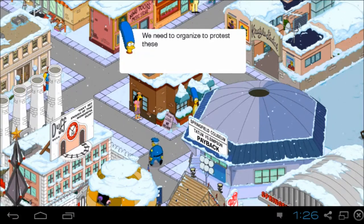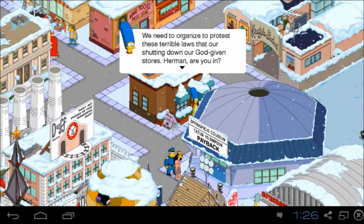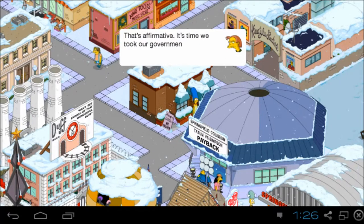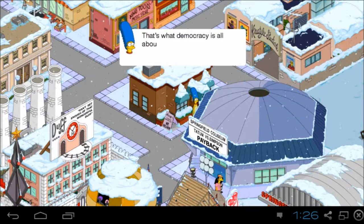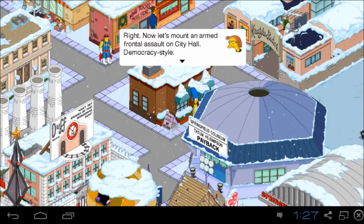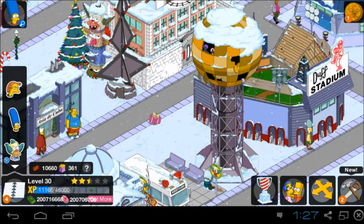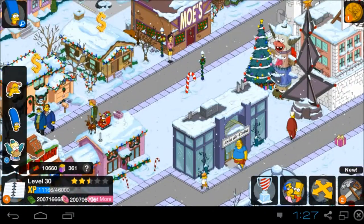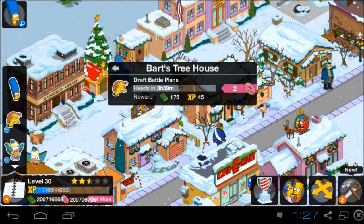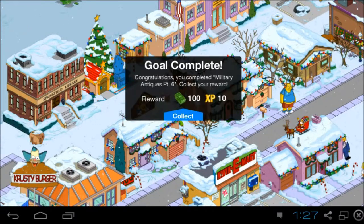Marge has another main quest. 'We need to organize to protest these terrible laws that are shutting down our God-given stores. Herman, are you in?' 'That's affirmative. It's time we took our government back. That's what democracy is all about, right?' 'Right.' 'Now let's mount an armed frontal assault on city hall — democracy style.' 'Come again?' Make Herman draft battle plans. He went to Bart's treehouse to draft the battle plan. Let's rush this job. Congratulations, you completed Military Antics Part 6.